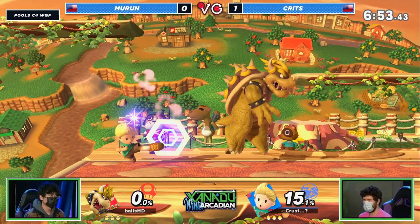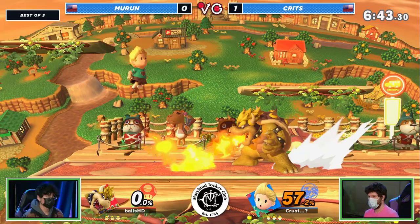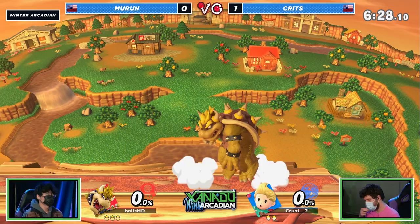This is Mirin's counterpick and I have to imagine part of it is the smaller side blast zones and the side platforms allowing him to get really early kills off of side-B, find those platform extensions with fair, and pressure Lucas's movement more consistently. Not only that but the back air is so big — you cover the entire platform and you kill super easily.